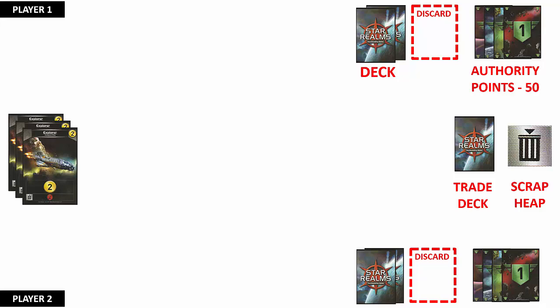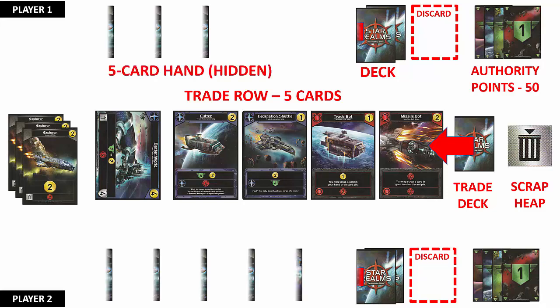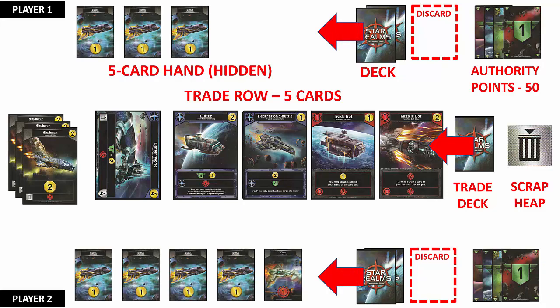Leave some room for a scrap heap. Cards that are scrapped during the game are placed face up here and cannot return to play for the remainder of the game. Next, deal 5 cards from the top of the trade deck and place them in the middle — this will be the trade row, where players will shop for cards to purchase for their deck. Each player then draws the top 5 cards from their own decks; the cards are hidden from your opponent. During the very first turn only, the player going first only gets to draw 3 cards.